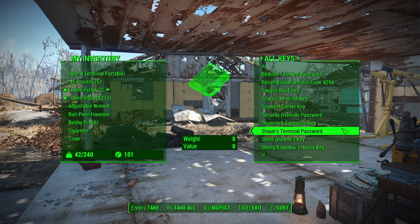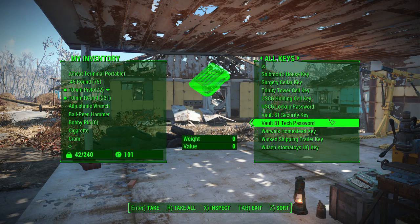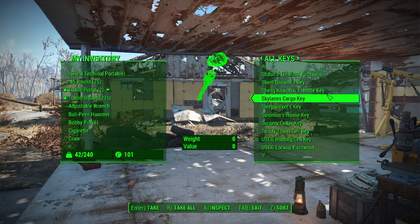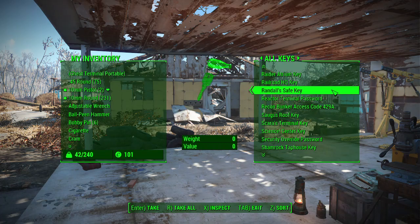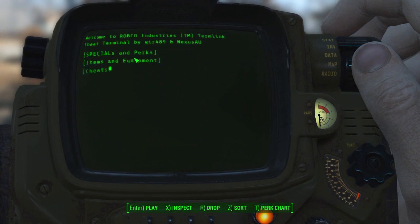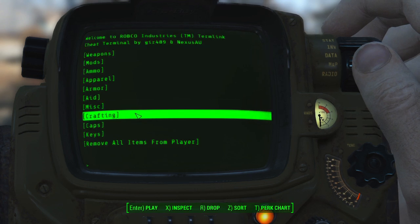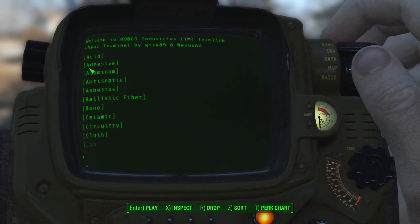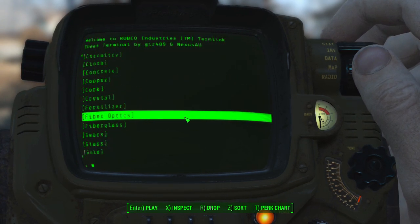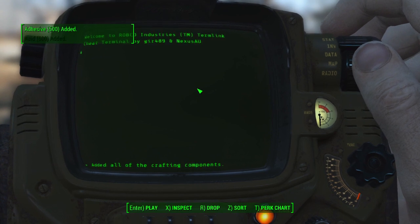It has every key and every password for the game — all of them — and considering these have zero weight or zero value, it's very handy. Now it has literally everything. Since this is mostly crafting, if you go to the bottom it has Add Every Component, which in this case gave me 500 of everything.